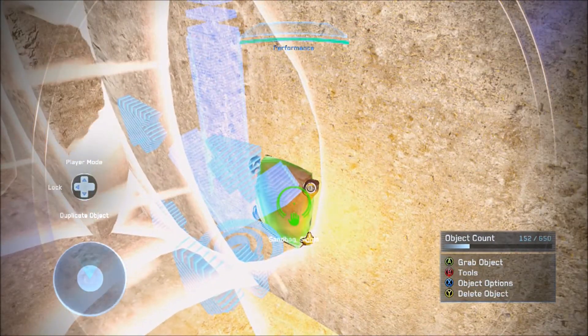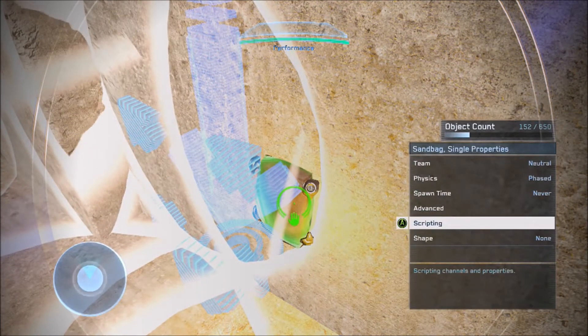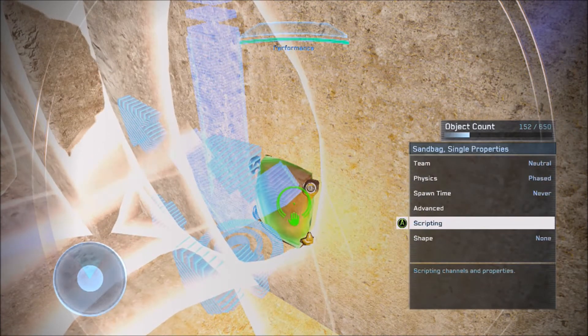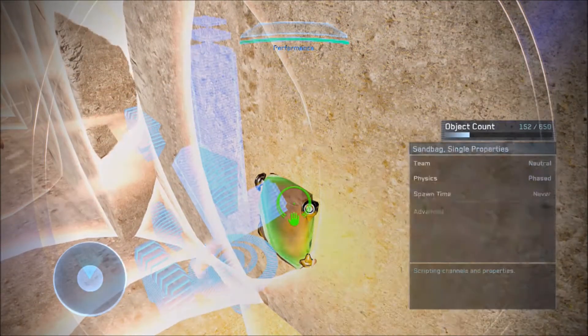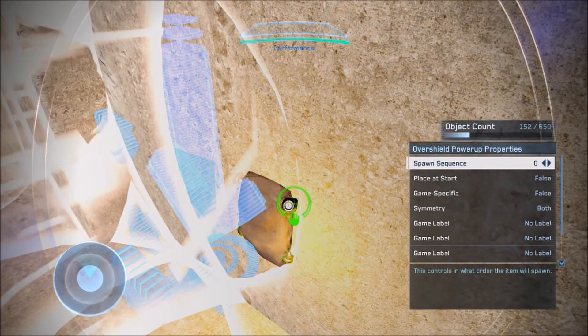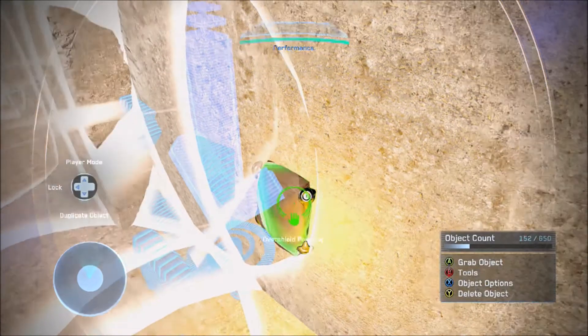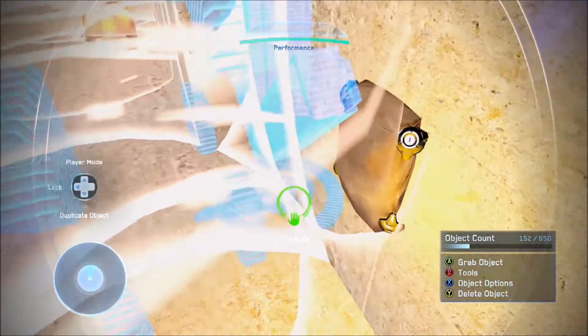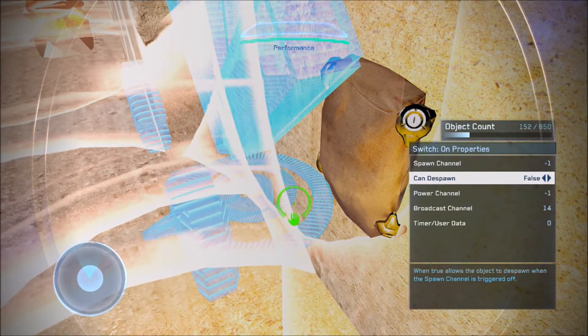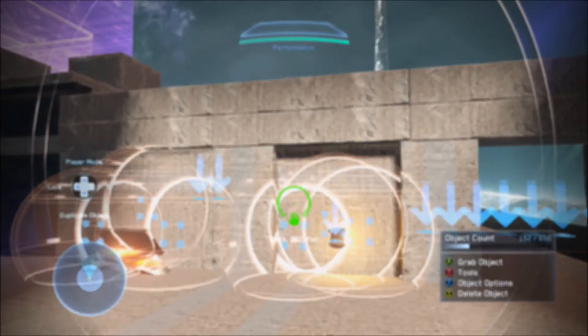For the sandbag: spawn channel 16, candy spawn true, place it start false. The explosive is candy spawn true, spawn channel 18. And your switch on is broadcast channel 14. So that is the C4 pack — just a little bit more complex than your simple trigger explosives.